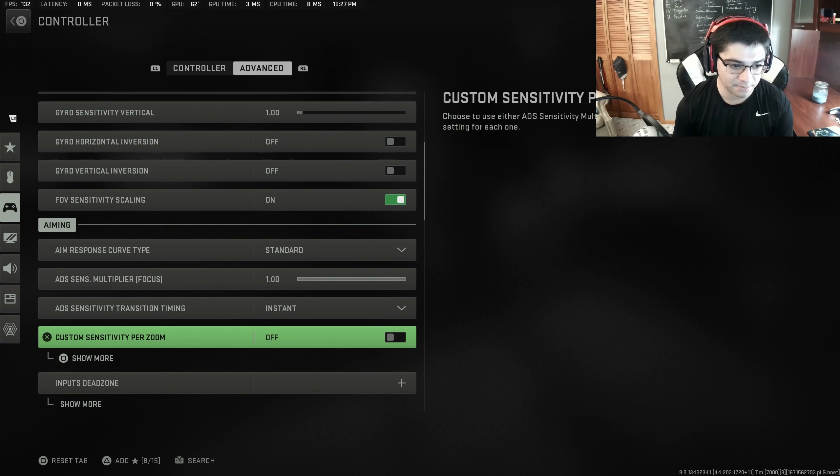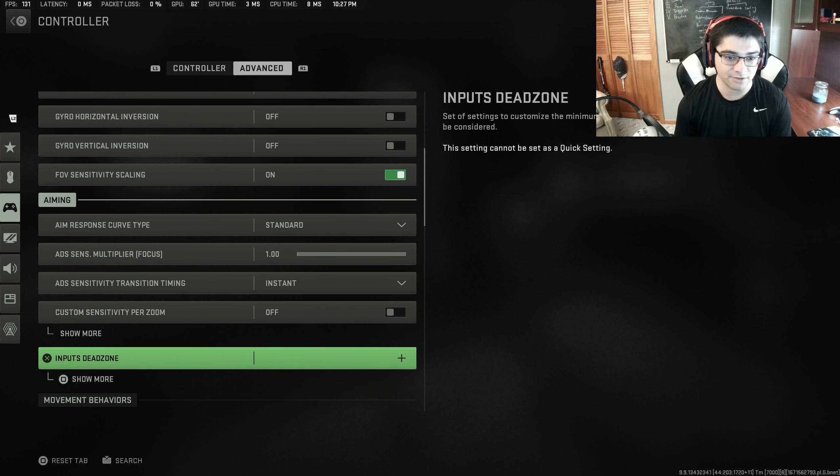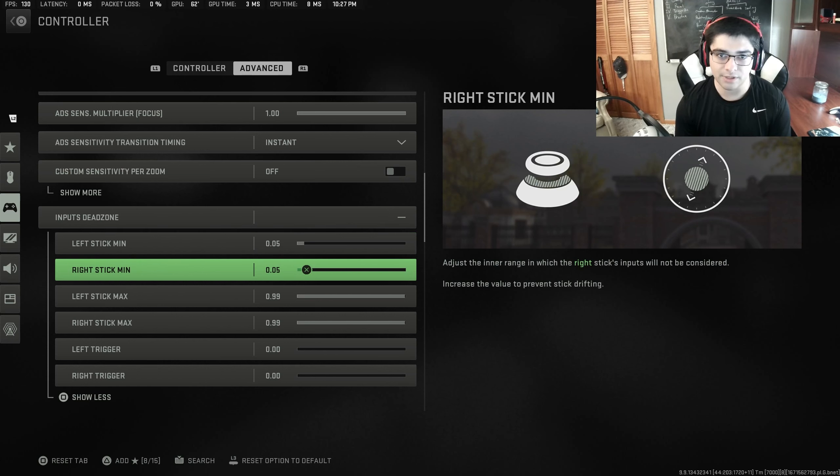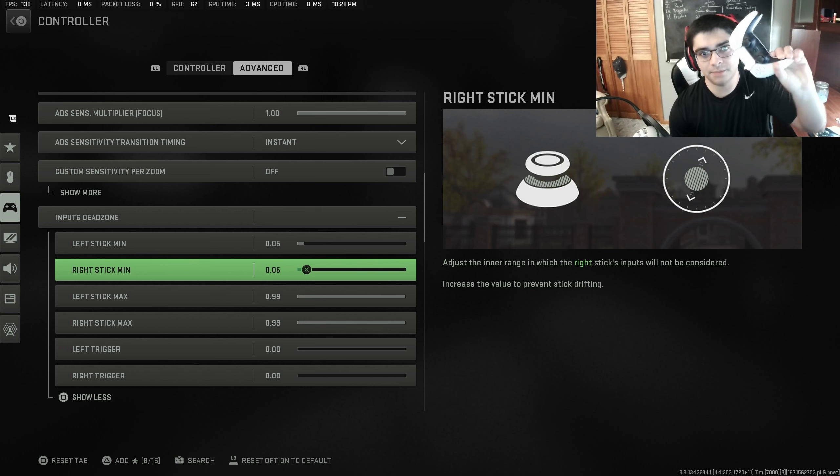Your input dead zone is going to be one of the most important things in this video, in my personal opinion. Having a low dead zone is one of the best things you can do, especially if you're on Xbox, because Xbox dead zones are a little bit higher by default than PlayStation. Having it as low as possible is going to be the best thing for you. If you're wondering what the absolute best controller to use is, the king goes to the PlayStation 5 controller.